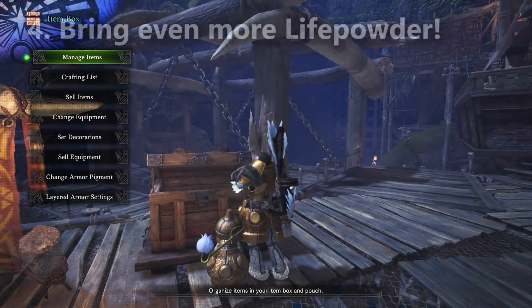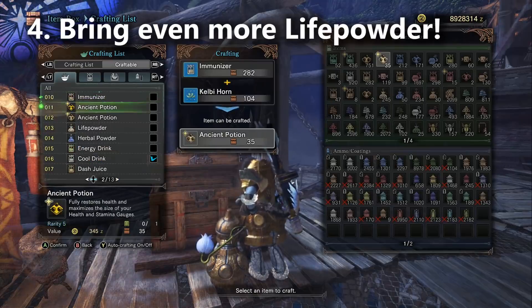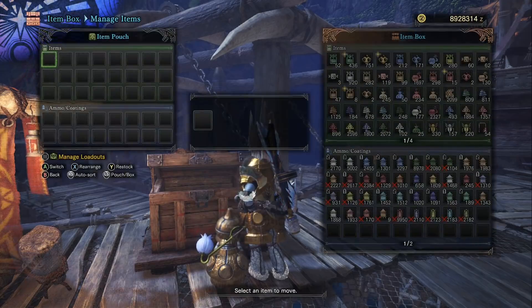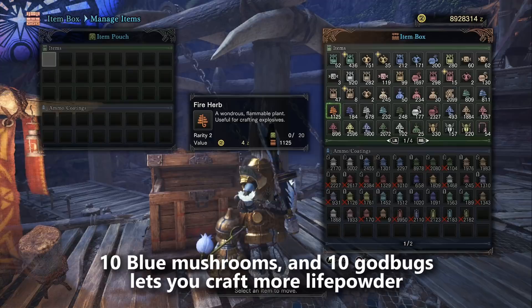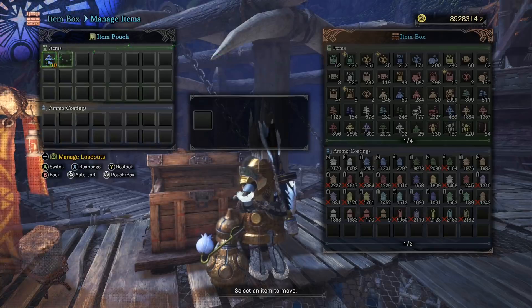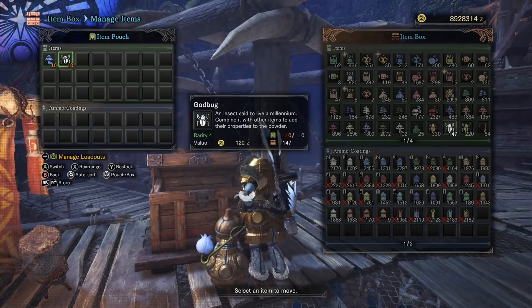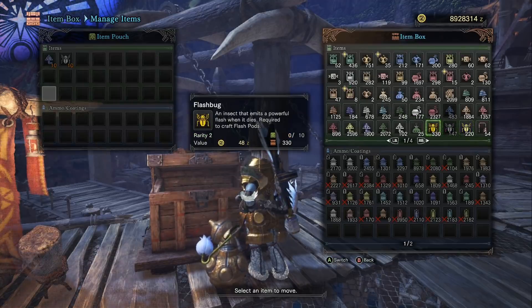Tip number 4: in my original video I told you to bring Astera Jerky to deal with bleed ailments. Here are some other things you should consider bringing. Bring 10 blue mushrooms and 10 god bugs — this allows you to craft life powder in the middle of the fight. Bring all the life powder you can, plus the ingredients to craft more. It is one of the best ways to keep your team alive whether or not you have the wide range skill. You can also bring more flash bugs to make flash pots.